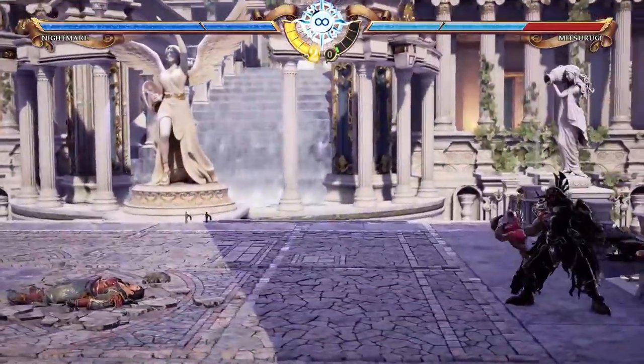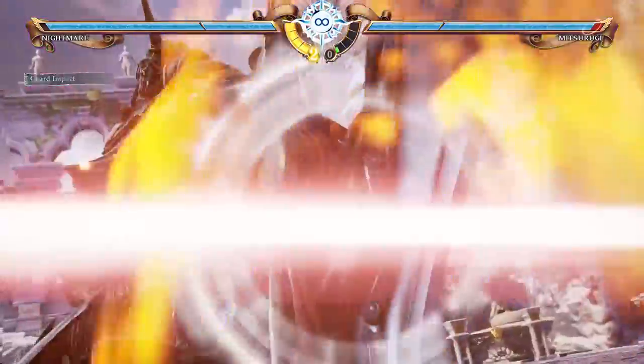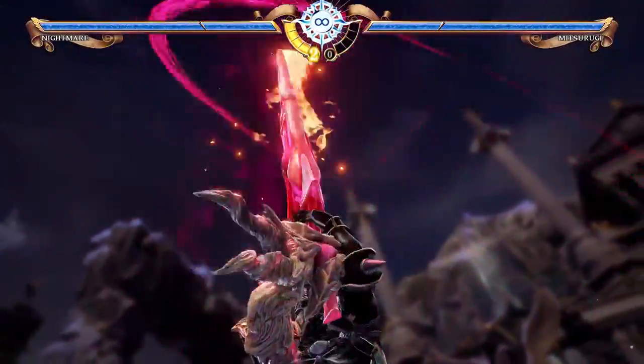The other way of spending meter is using your Critical Edge, which basically functions as a super move. Just like Soul Charge, this too costs 1 bar of meter. Critical Edges have different properties depending on the character — for example, Nightmare's Critical Edge can be held down and will auto-parry some attacks. Also, if you hold it down till max charge, it will be unblockable.